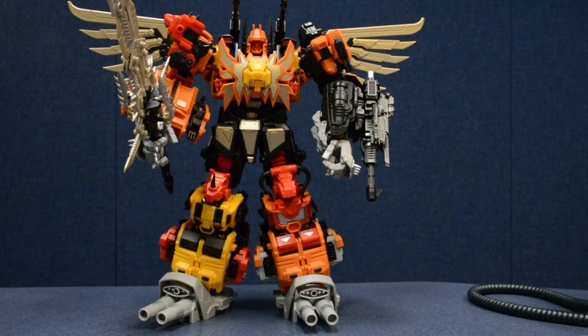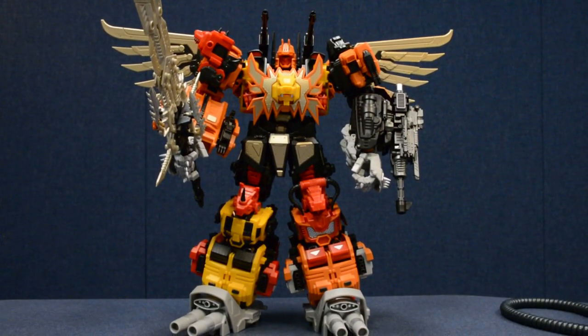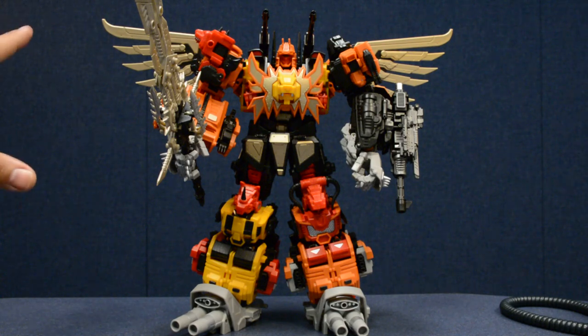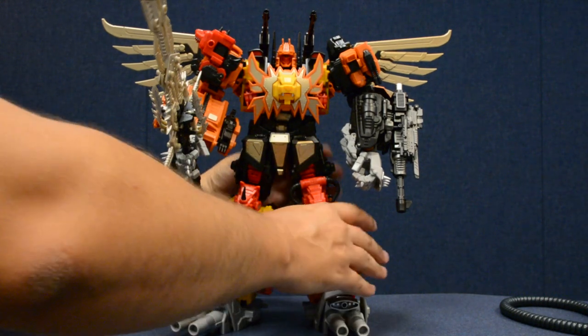There he is — the completed Feral Rex, standing mighty and tall. It's nice to have him officially completed in his final form. There is a short mode, medium mode, and tallest setting for his legs. The tallest setting makes the legs look a little thin and is a little less stable due to the extra height. The medium setting is really the sweet spot — he was kind of designed around that — and gives a nice bit of extra height over the stocky short mode while still looking beefy.